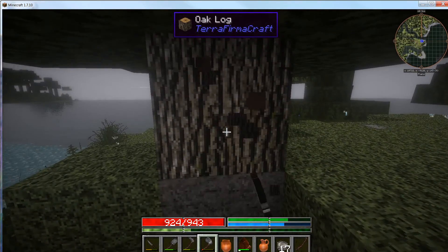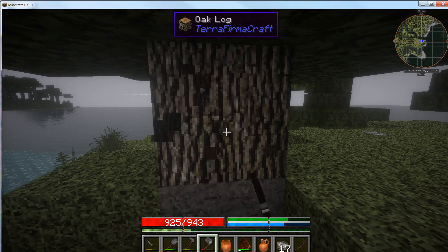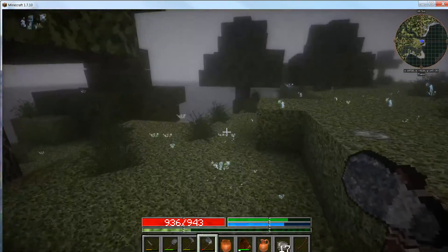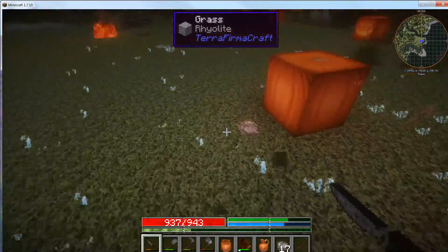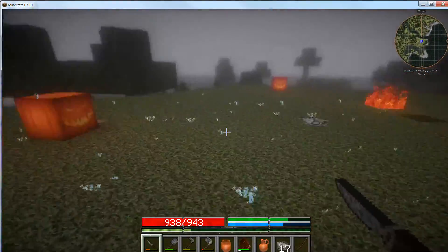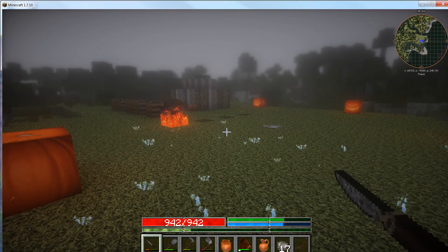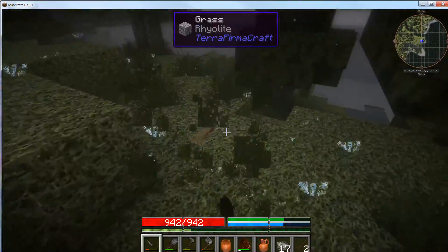Oh it's raining! Watch out for that edge — the ground is a lot more unstable than in regular Minecraft. There's some hematite down there. Also, the rain will put out torches but not the pit kilns — the pit kiln burns hot enough to keep going.